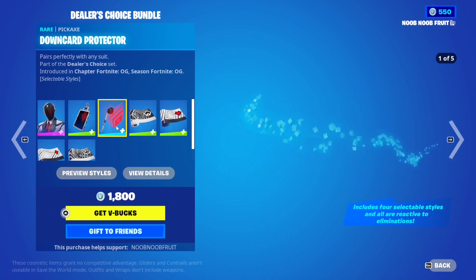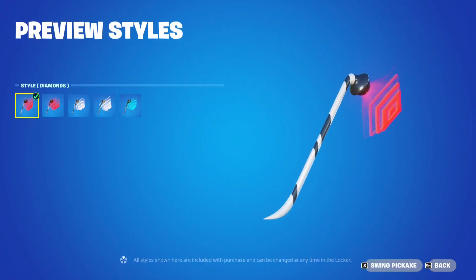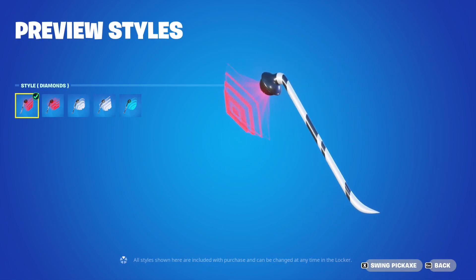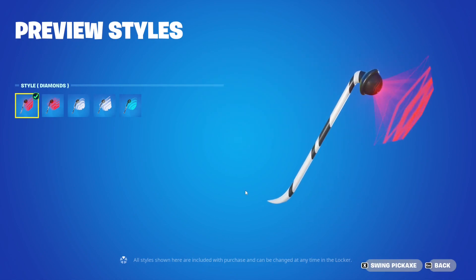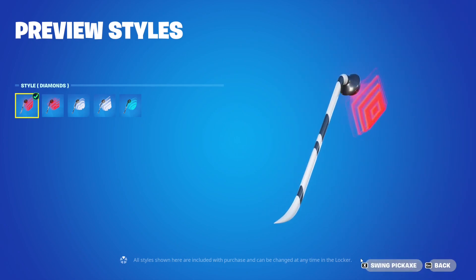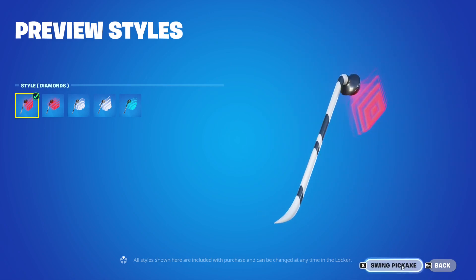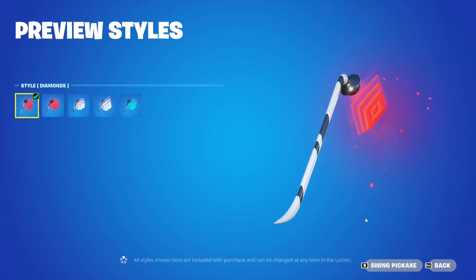Next we have the pickaxe — the Down Card Protector. It's a weird pickaxe; it looks like a shower head with a spike. Let's see what it does when you swing it. That effect is sexy — it has a very nice sound, very satisfying.